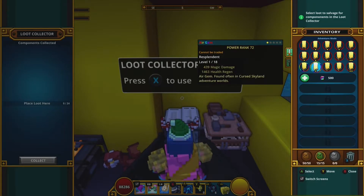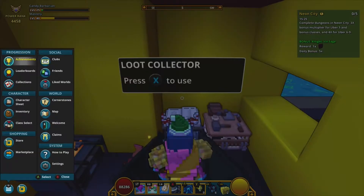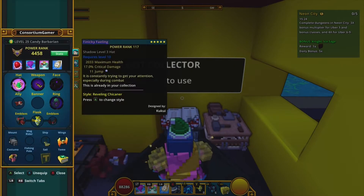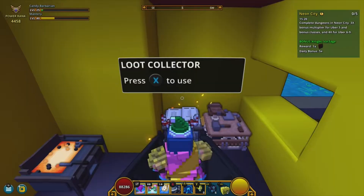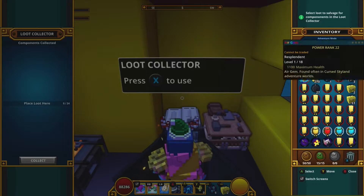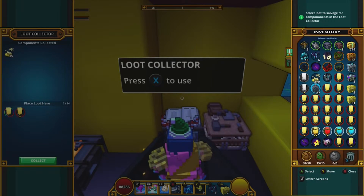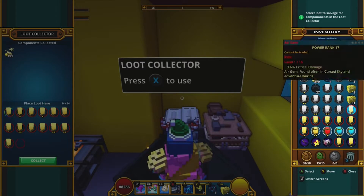We got two more resplendents to compare against what we currently have equipped. Since my equipped gem is already shadow tier, I will not be using anything below shadow for this class. So we're just going to go ahead and break them all down in the loot collector to get gem fragments.